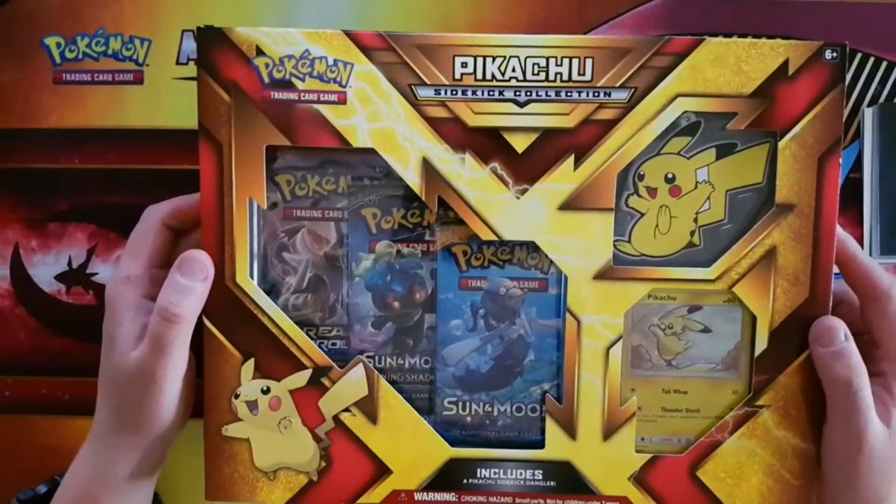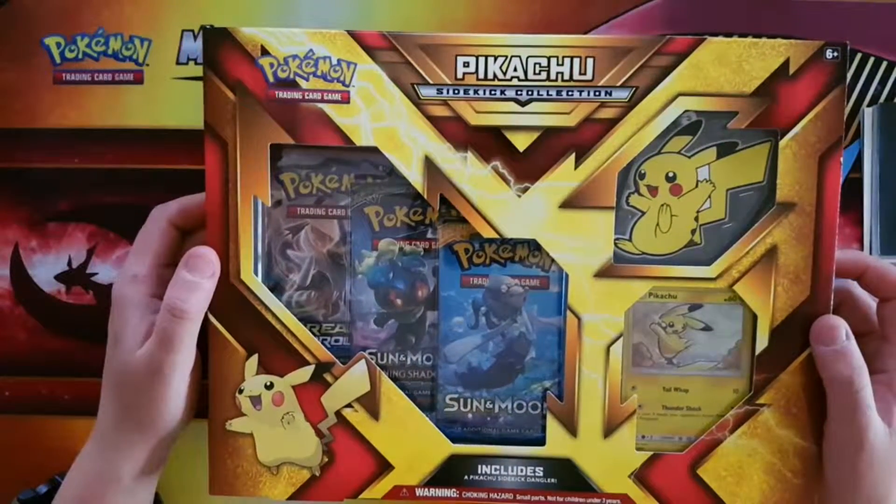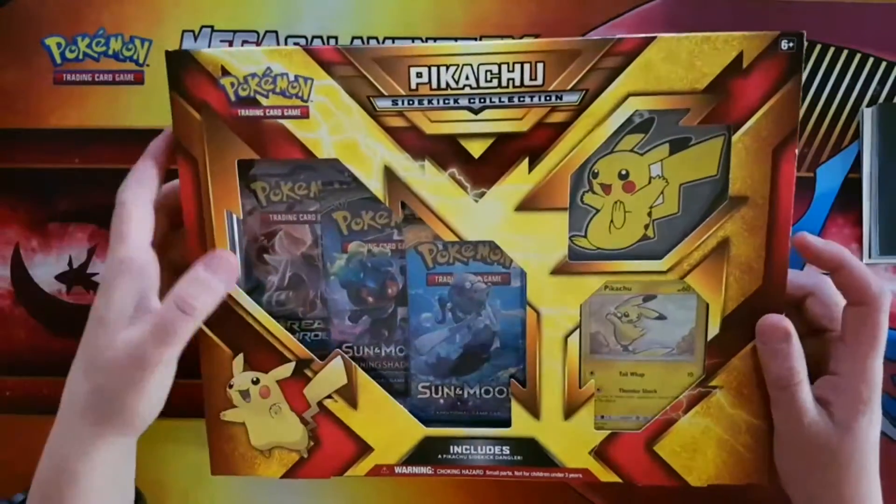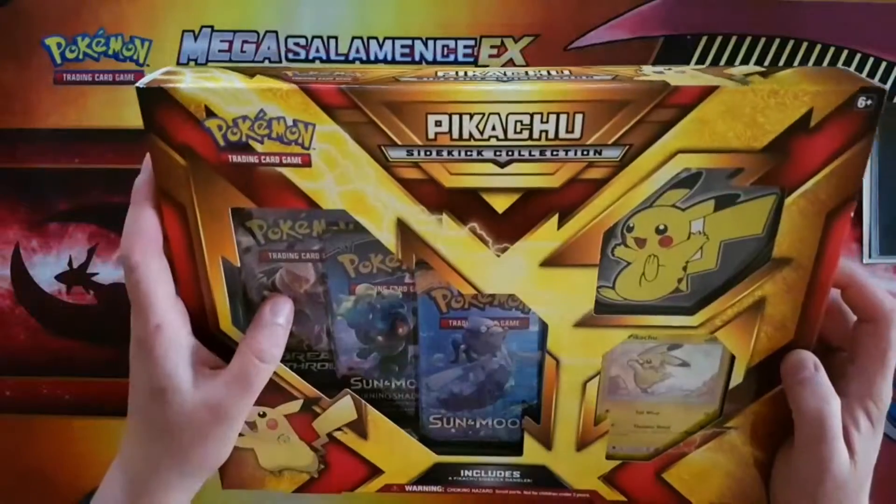What's up YouTube, this is Unseen Tiger. We're going to be opening a Pikachu Sidekick Collection Box, which comes with three packs. It's a Breakthrough — today, awesome.